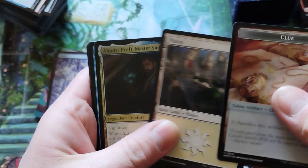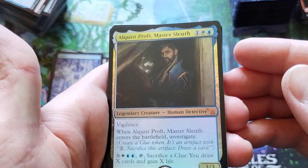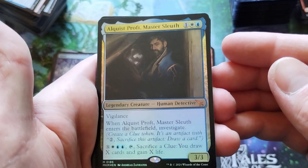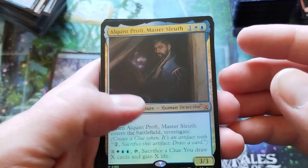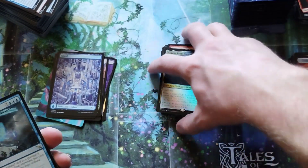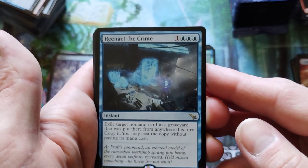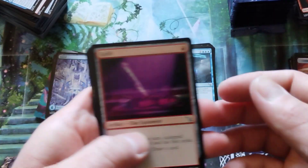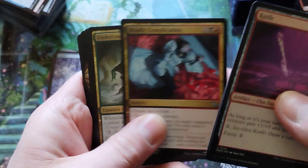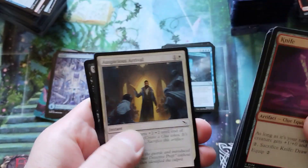Hopefully I can get through it faster and get you guys out the door. We got a Foil Mythic — Alquist Proft, Master Sleuth. I found the guy. These foils seem thick, thicker than normal. Reenact the Crime — yes, because when someone commits a crime, you want to do it again. I'm sure it's a cool card.